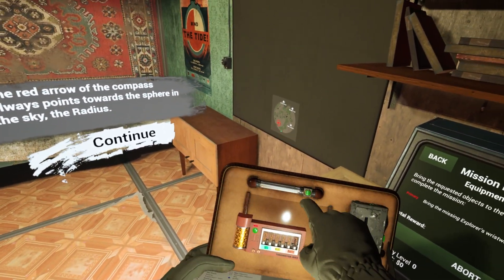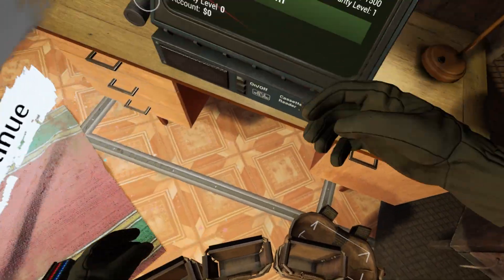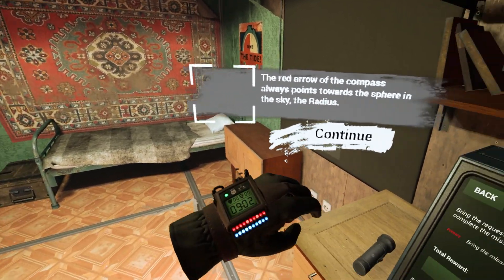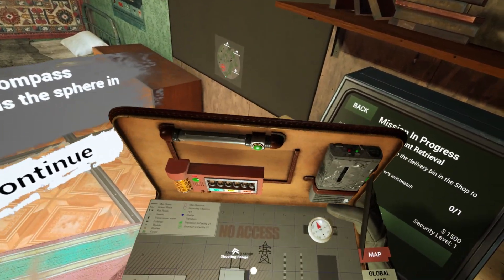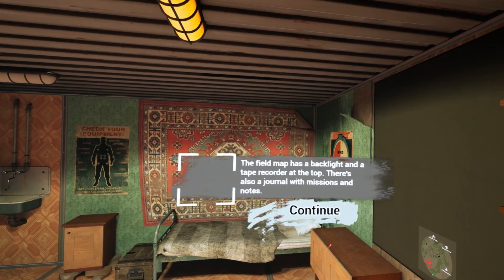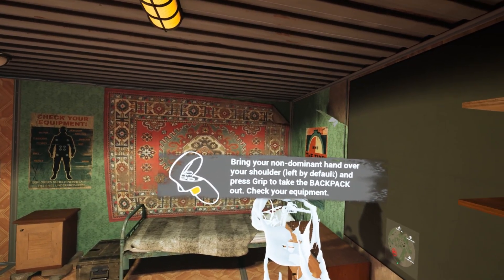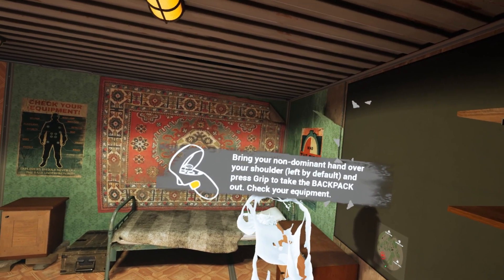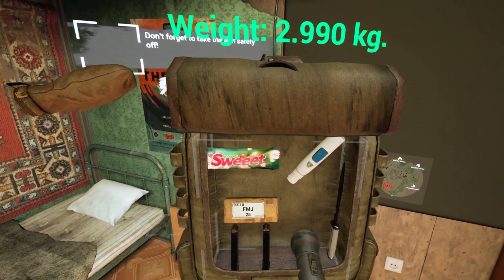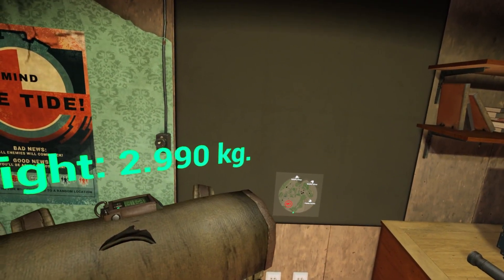Equipment retrieval — $1,500. The map on the wall shows the whole area. Areas on the map unlock once you've visited them. Your mission and side mission areas are circled. This is your portable copy of the map, stored in your side slot. Got a little map. The field map has a backlight and a tape recorder. There's also a journal with missions and notes. The red arrow of the compass always points towards the sphere in the sky — the radius. Don't forget to take the gun safety off.